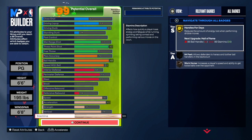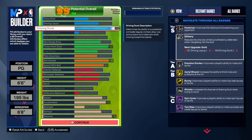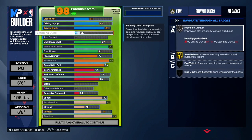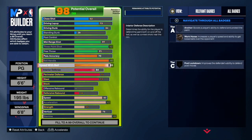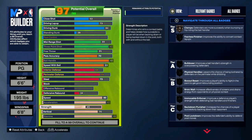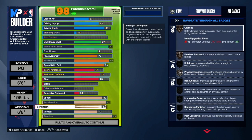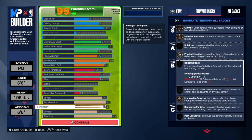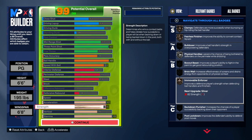Last but not least is stamina — upgrade that up to 99 so we can get Handle for Days on gold. Also, there is another way to make this build: you guys can drop your driving dunk to 84 and lose out on contacts. You can drop standing dunk and put it to 29, drop vertical to a 70, and upgrade your strength to a 71 to get Immovable Enforcer on bronze. This will help with defense — if you go up against a guard with strength, he won't be able to bully you.